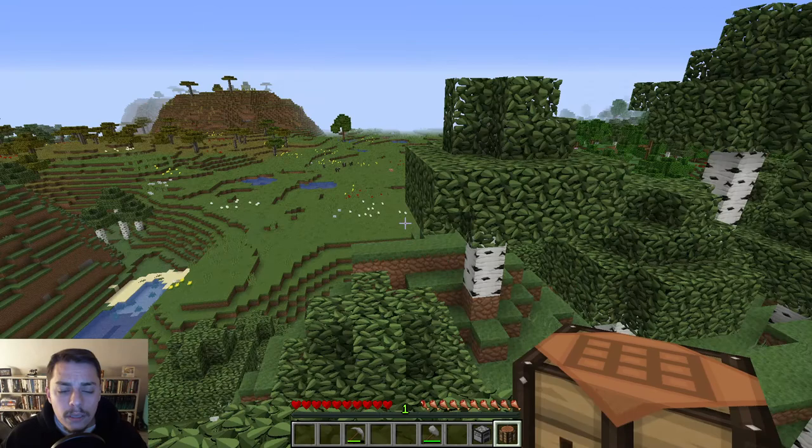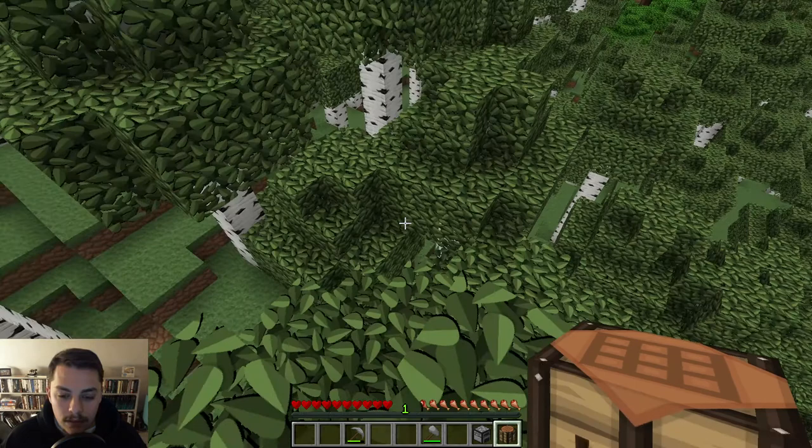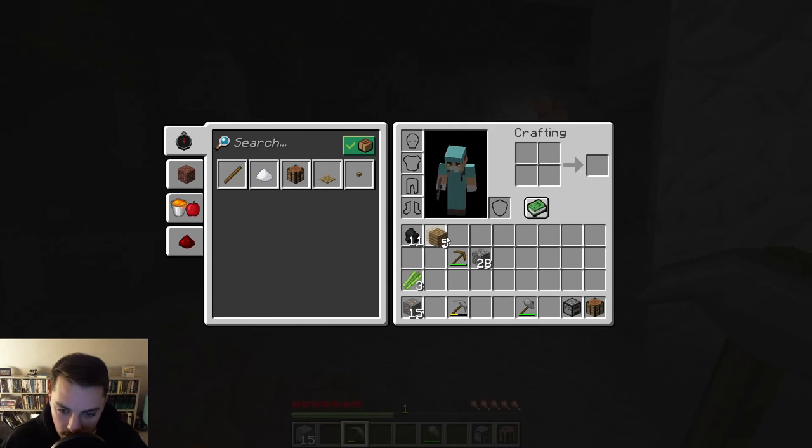I'm not seeing anything particular drawing me in any certain direction. Oh, there is a desert that way - I just saw it. Isn't it weird how you can see things in your periphery like that? I'd like to find a nice plot to settle down in before the end of this episode. I was also thinking that my episodes sometimes were a little bit too long, and I want to fix that.